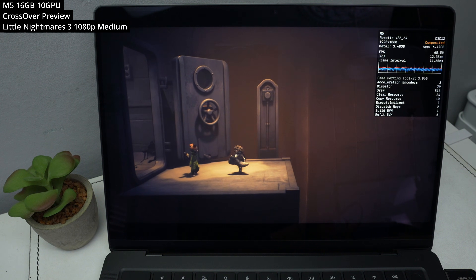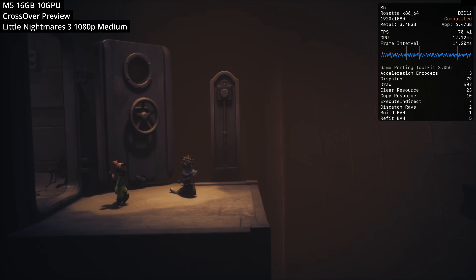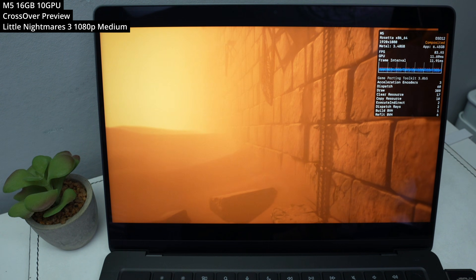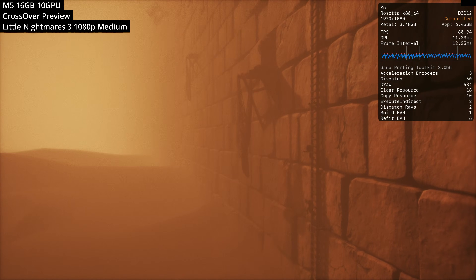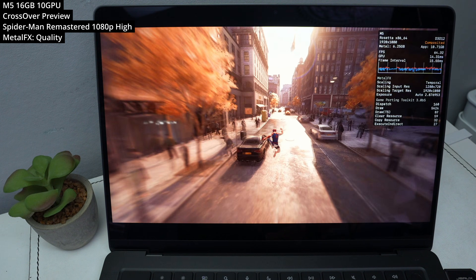Next we're looking at Little Nightmares 3 — a puzzle platformer horror adventure game really designed to be played cooperatively, so you can hook up controllers and play this together on a Mac through Crossover. If you want to play single player, an AI will take over the second character. Here I'm running the game at 1080p at the medium graphics preset, and we're hitting over 60 to 70 FPS just fine.